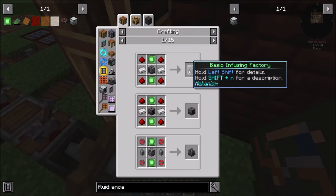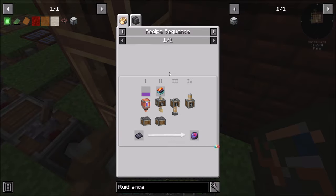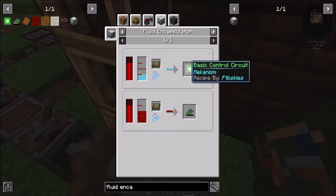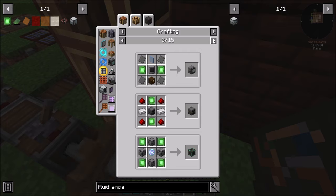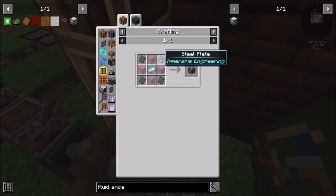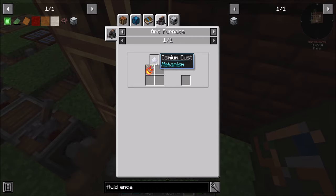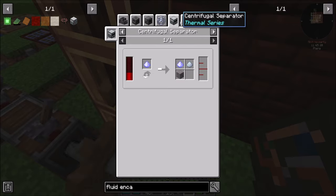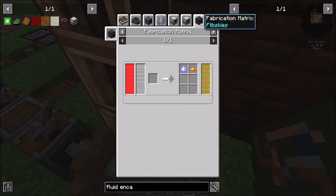So does that mean we can get into some cool stuff? Why is that so cheap? It's like a thing we can totally make right now, because quantum fluid is just a liquefied source. Kind of doable. Does that mean we can get into Mekanism? What's involved? Steel plate, osmium ingots — osmium might be a thing we need to hold on. Looks like the only way we can do this is arc furnace, so osmium might be the gate. Platinum dust looks like it maybe leads to osmium — we'll have to look into that. Looks like platinum is a whole chapter.